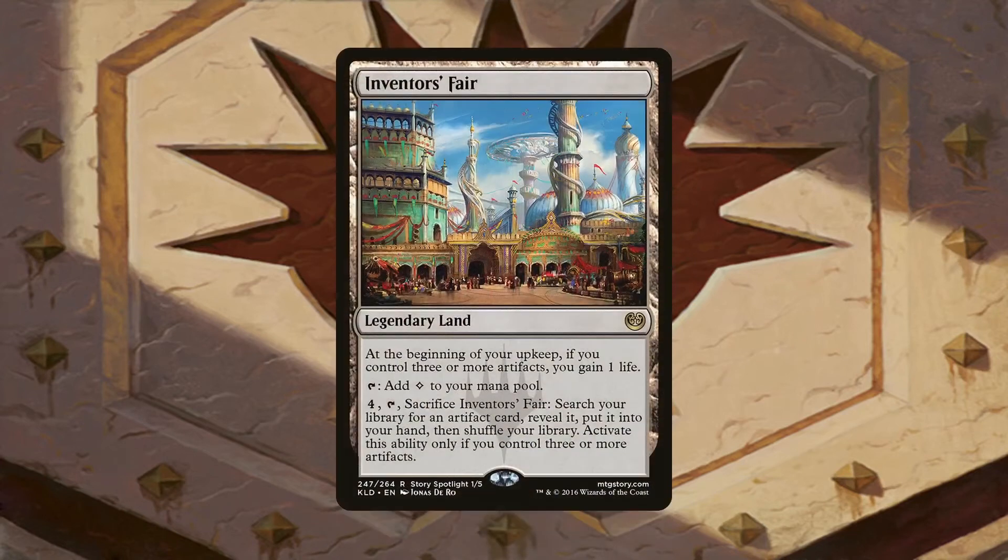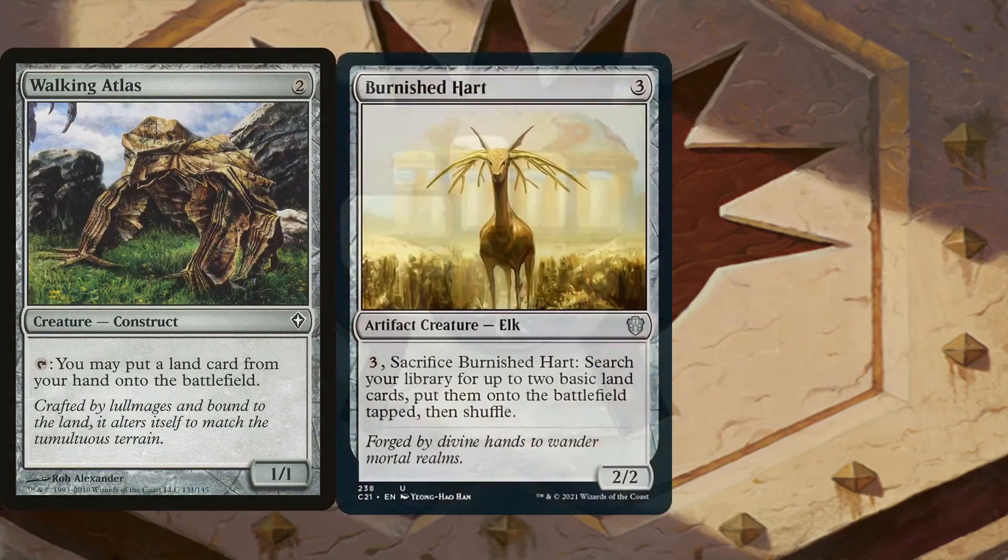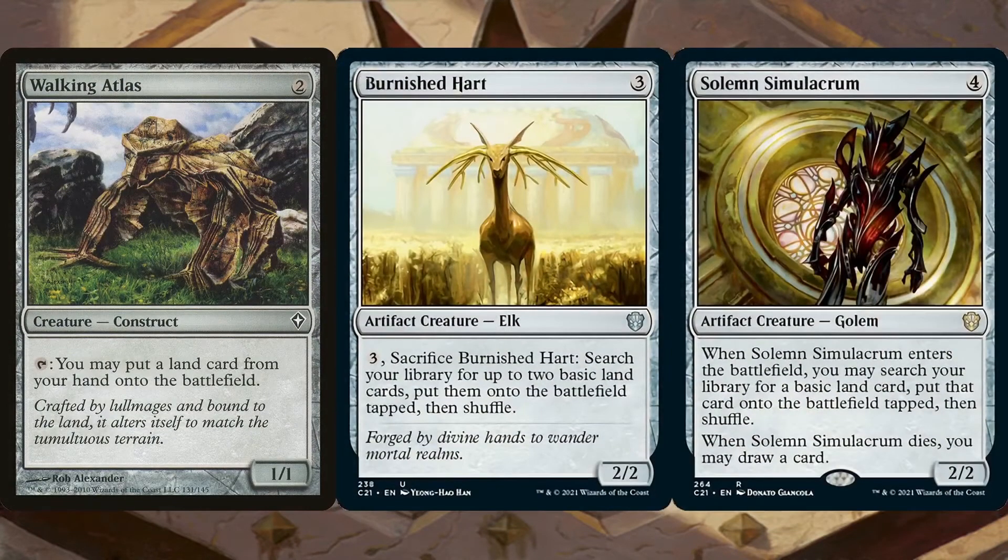Inventor's Fair is possibly more busted here than Urza's Saga. We're going to very easily be able to activate it and tutor our library for any artifact we want. In fact, the first artifact we should be tutoring for is Crucible of Worlds — that way we can cast it and then replay Inventor's Fair again. That's what we call a pro-gamer move. Walking Atlas, Burnished Hart, and Solemn Simulacrum are some more artifacts that provide a land-based ramp. Walking Atlas is amazing for when we're drawing into too many lands or use Land Tax to help us drop an additional land at instant speed — or more if we copy it. Burnished Hart has a built-in sacrifice outlet and we can replicate it with Oskar for even more basic lands onto the battlefield, while Solemn Simulacrum also gives us card draw which helps us not run out of gas.